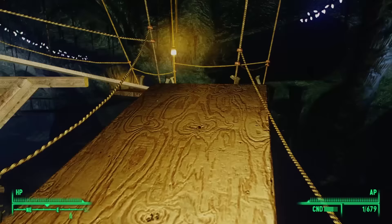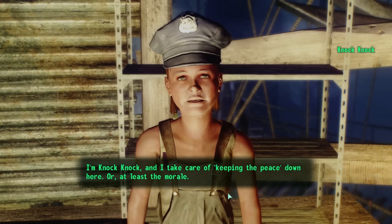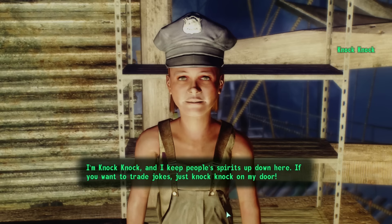The bridge ends at a rock formation and we find a ramp made from rope and plywood. At the top we find a small shack and a child sleeping in bed — this is Knock Knock. She introduces herself: 'I'm Knock Knock, and I keep people's spirits up down here. I collect a lot of stories and sometimes trade them to keep the others amused. A bit of fun trouble is always good for morale.'